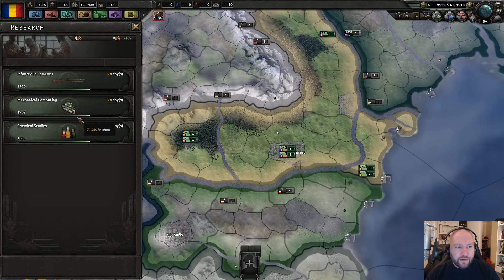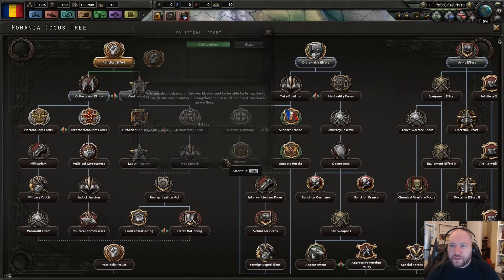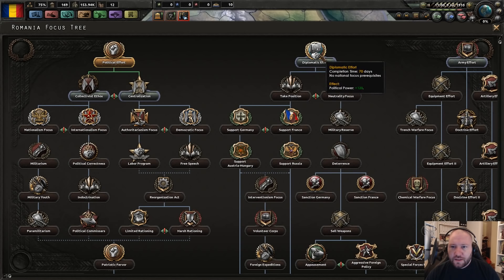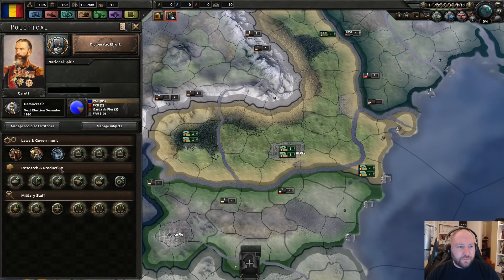So we're getting better infantry equipment, and we're getting chemical studies. There's our political effort. We could go collectivist or communist but we can't do that until Soviet Russia exists. So for now we're going to do this diplomatic effort and spend our political power points.